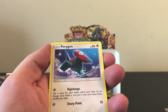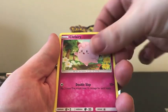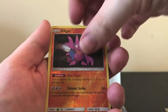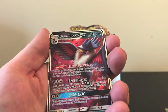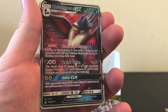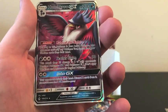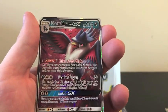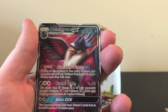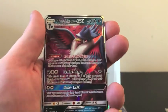We have Riolu, Porygon, Inkay, Caterpie, Clefairy, Reverse Holo of Gligar, and our Rare is a Honchkrow GX — Ruler of the Night on that one. I believe this is the exact same one that we got out of our Elite Trainer Box, but still, a GX is a GX and that's nice to have.